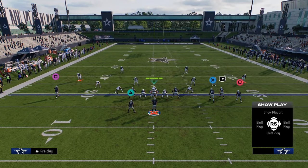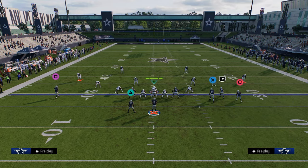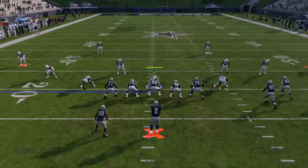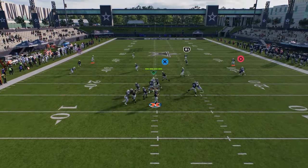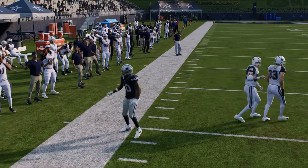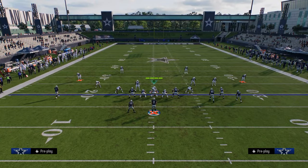One of the most underrated plays in the game is corner divide with the comeback, because they have to play hard flats and shade down to defend it. And then if they do that, the comeback becomes wide open. Another play I want to cover is this Cheat Flood play.